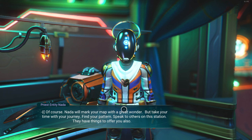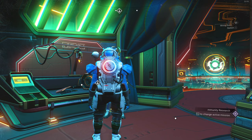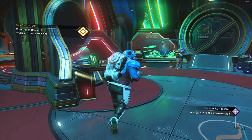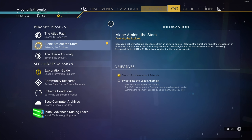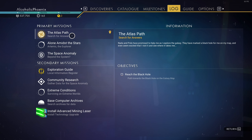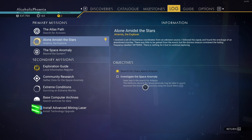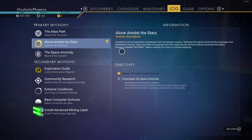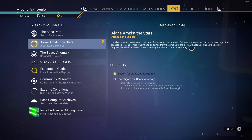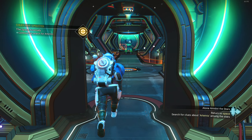Speak to Nada about Artemis. This is freaking sick. 'Nada and Polo drift between worlds and worlds. There are many. Have you seen them, traveler? Nada wishes they could. Nada regrets much.' Ask what to do — 'Traveller entity is free to make their own path. Find Artemis, entity. Explore with others. Travel to great sites. Proceed as you will, traveler entity. We'll aid you. Others will aid you also, even if you seek the Crimson Lair.' Ask for help with exploration — 'Of course Nada will mark the map with a great wonder. But take your time and your journey. Find your pattern. Speak to others on the station — they have things to offer you also. Return to us whenever you please, traveler entity. You are always welcome here.'